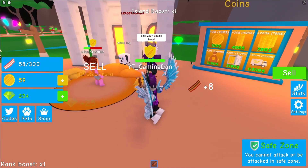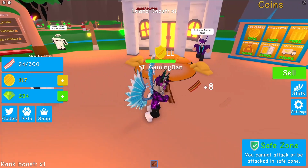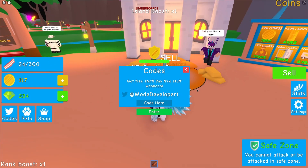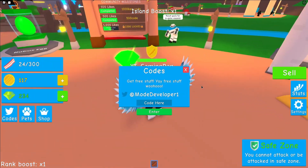If you don't already know, in Bacon Simulator to claim codes, go to the left and click on where it says 'Codes.' The code entry box comes up, and these are in random order, so let's just get into it.